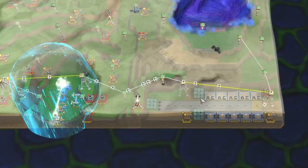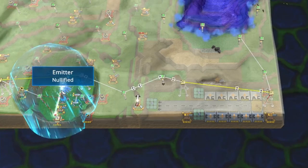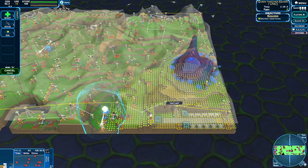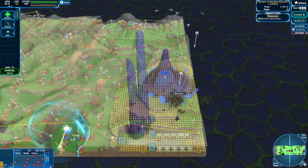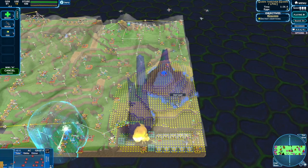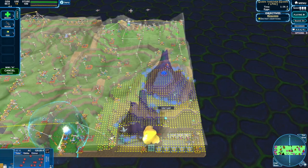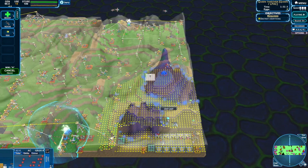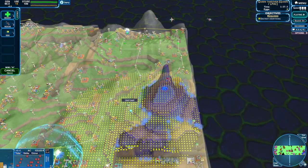We need to get over here to knock out these bombers - I think that's first order business - and then maybe get into this emitter down here. Let's see if we can take the runway out. We've already cut it off. Nice - no more bombing for a while.